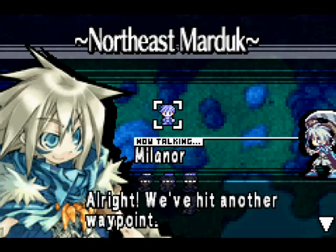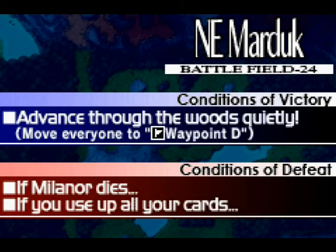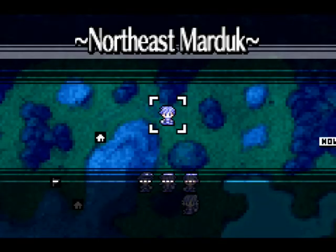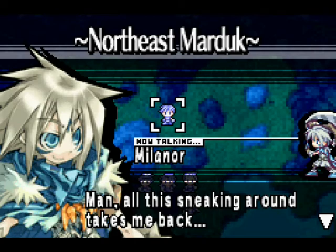Alright, we've hit another waypoint, just a little further. Conditions of victory: advance through the woods quietly to waypoint D. Conditions of defeat: if Milenor dies or if we use up all our cards. All this sneaking around takes me back.